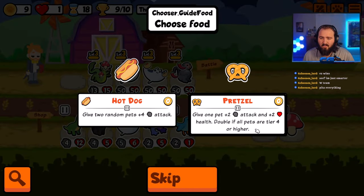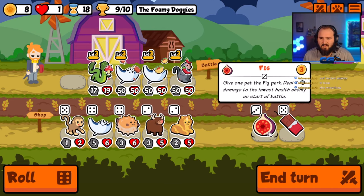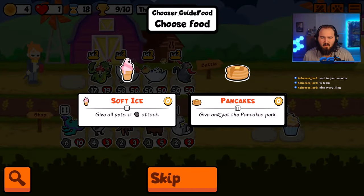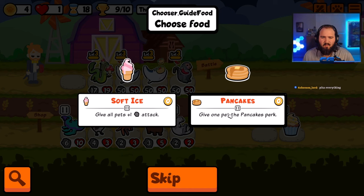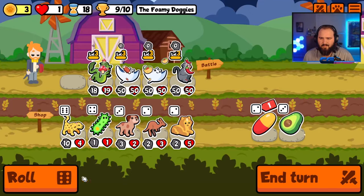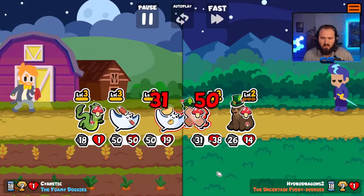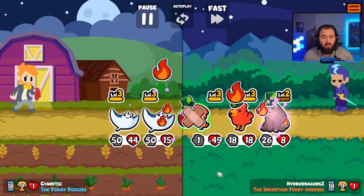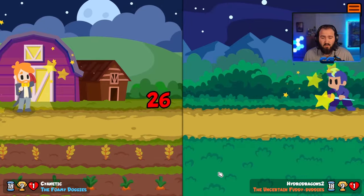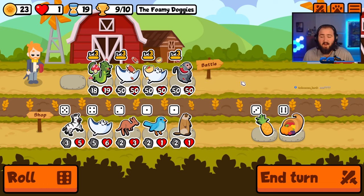Wait — if all pets are tier four or higher, is the macaque tier four, tier five? I've got a zonked out team. Pancakes — give all pets plus one attack. Pancakes don't make sense, that just don't make no sense. Other than a plus two on you. I should peta everything — you're very much right. Oh shoot — oh my God, that's actually a really good build. That was actually really cool. Oh my God, I have so much money.